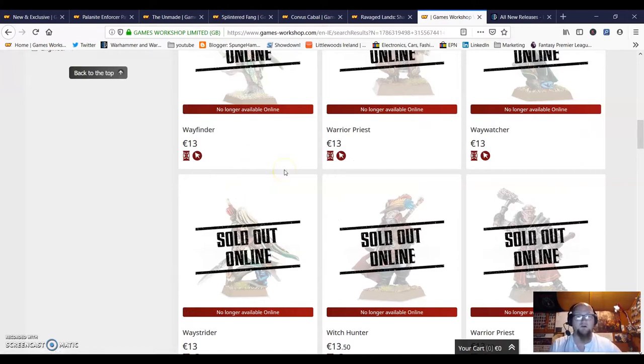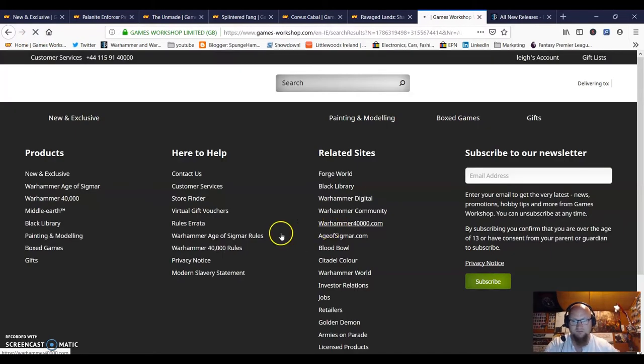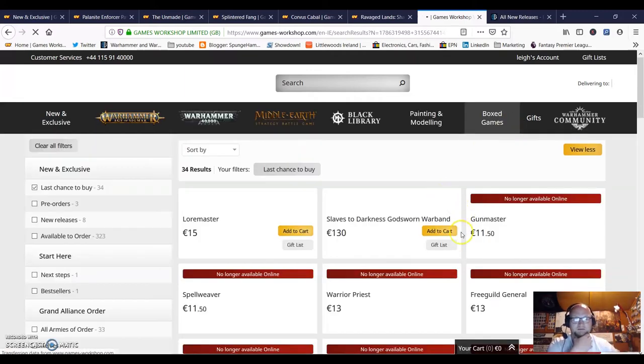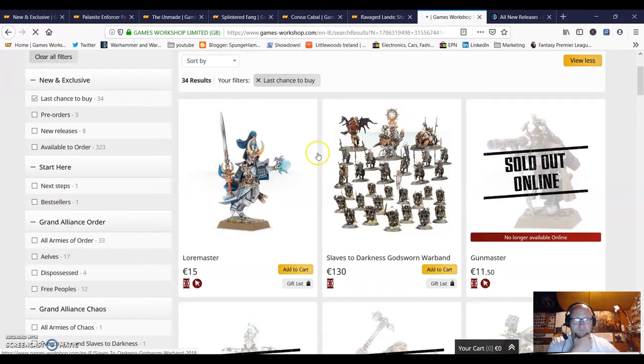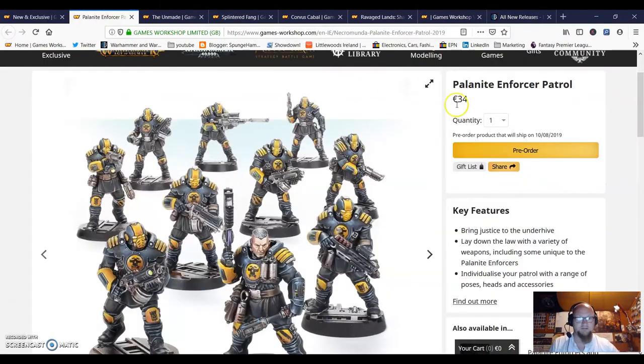Yeah, everything is sold out - a lot of fantastic models. Hopefully this is a good thing because we get to see some more Empire or Free People models coming out, maybe some high elf-esque type models as well. Let me have a quick refresh and see - the only ones left are the Loremaster and the chaos battalion, and that's gone as well... actually it's still there.